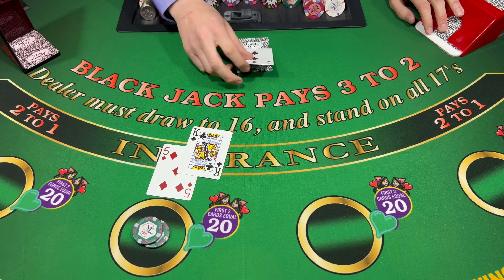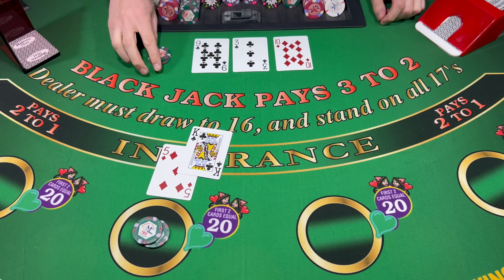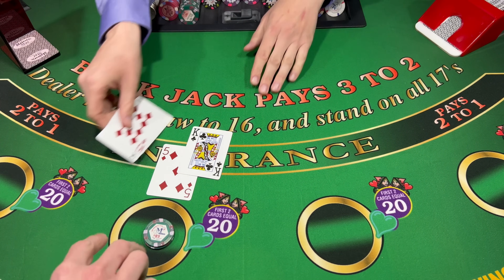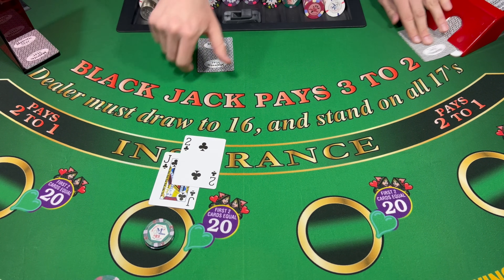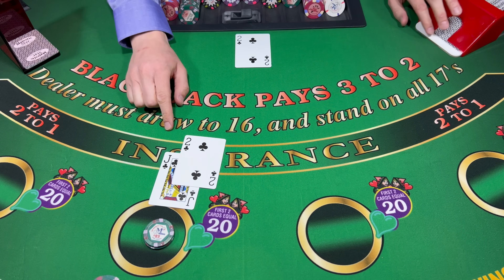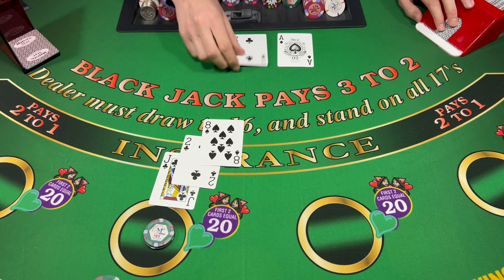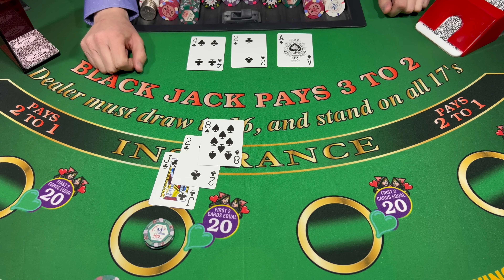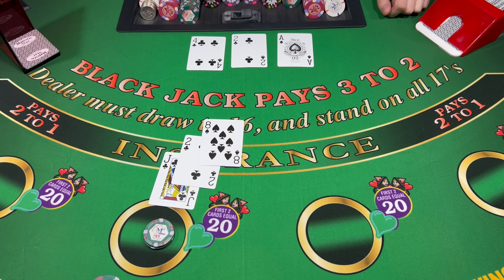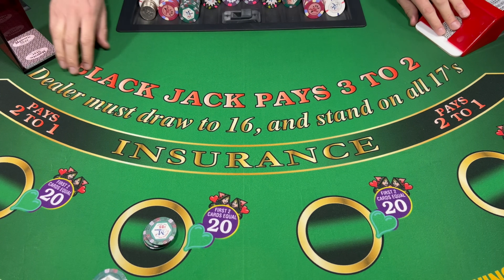15 out of 3. 13, dealer breaks. 12 on the old 2 here, we're just going to take the card. 20 is good. 13. 17? We're up 75 for the next hand here.